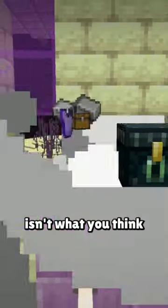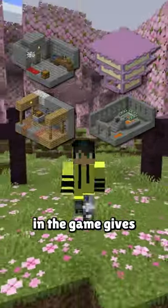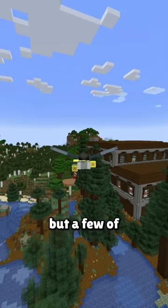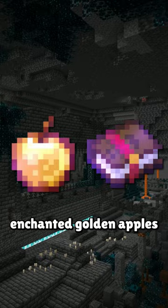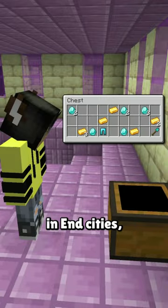The most overpowered chest in Minecraft isn't what you think. Nearly every structure in the game gives some sort of loot that can be found in chests, but a few of the rarer ones give what could be considered endgame loot, such as rare books and enchanted golden apples in ancient cities and diamonds and diamond gear in end cities.